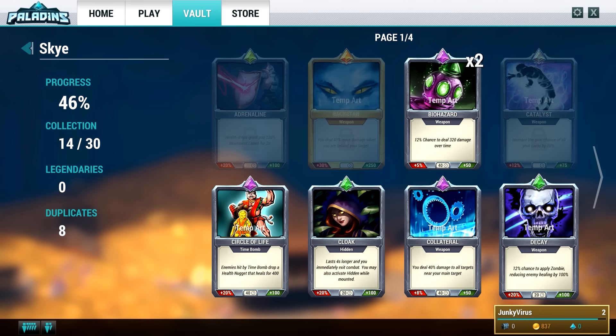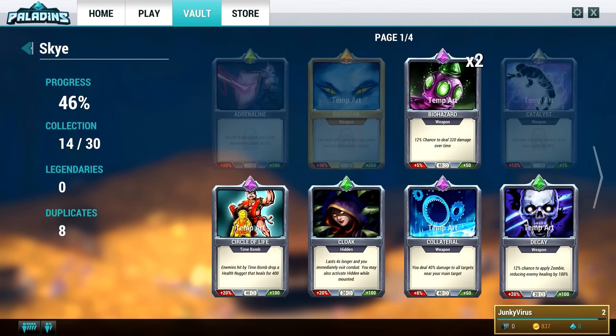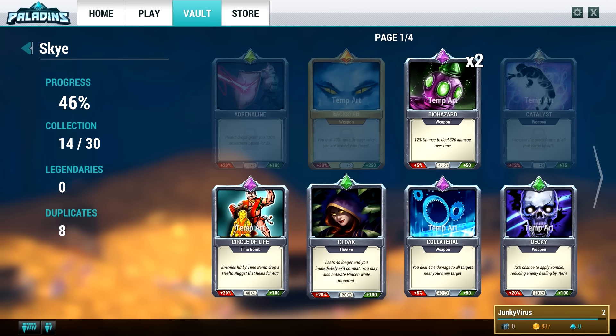And then we have Decay, which also affects the weapon - you have a 12% chance to apply a debuff reducing enemy healing by 100%, which is very nice. At the bottom of the cards you can see some numbers - the red ones like plus 20 and plus 8 are actually damage boosts. The cards also have cooldowns: this one has 20 seconds, this one 40 seconds, and this one 20 seconds.